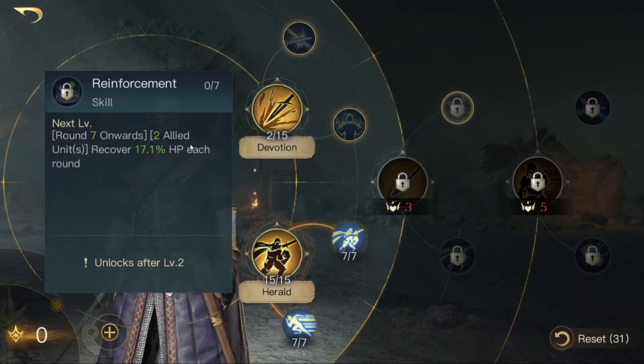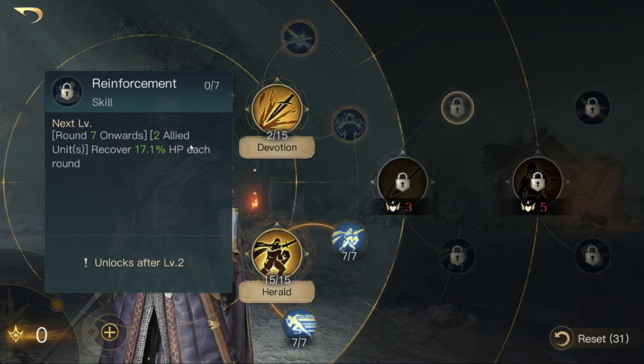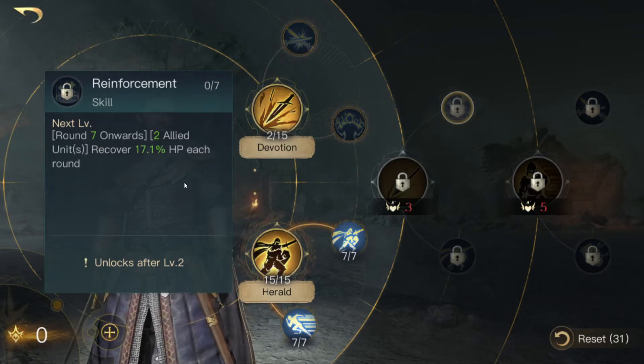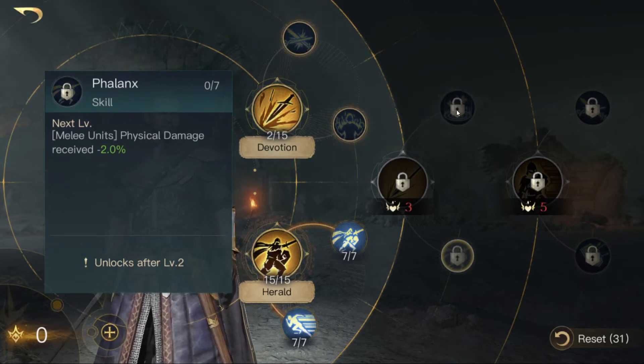You can go for reinforcement, which is a very useful skill in my opinion. Because starting from round 7, you can get a recovery heal for units, which means you can recover very many units in the later stages of the fight. Which is nice.